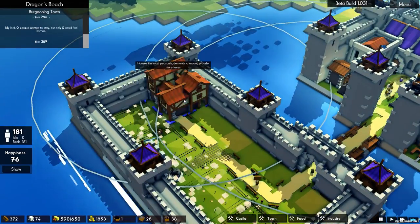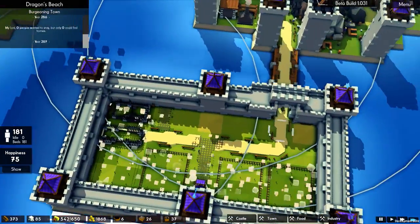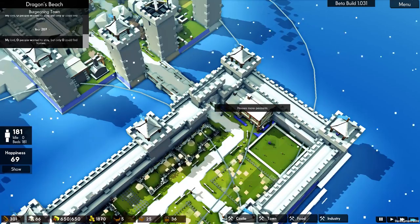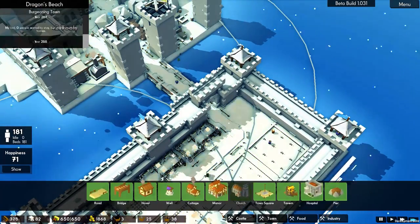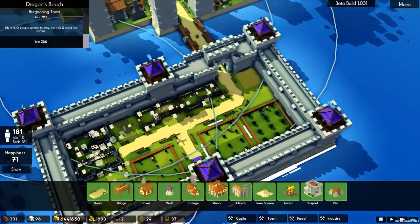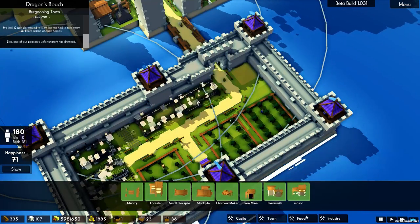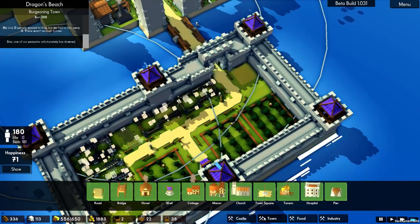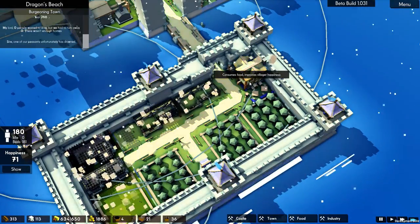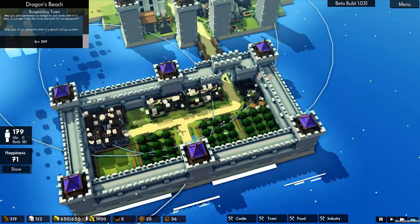We'll put a manor house in this corner — it should line up well with the front, sort of. We need a bit of road there. We've got another four spaces here — I reckon cottages. And another space here for another cottage. What else do we need? We've got a well. We haven't got anything to store the food, but I don't think we need to. Don't need a baker or windmill. Would be nice to have a market but we can't fit it in. A tavern perhaps? Yes, I think a tavern — that would be very nice.